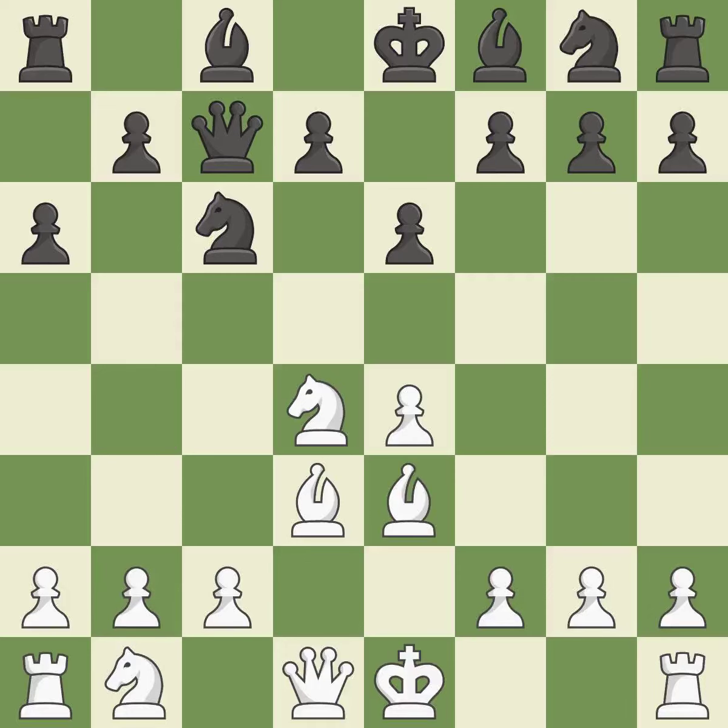That's good. Castling gets the king to a safer square, out of the center of the board, while also developing a rook. Castling kingside tends to be safer because the king is further from the center — it is best. This develops a knight from its starting square, activating it; it is ideal.